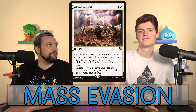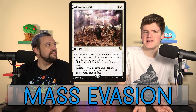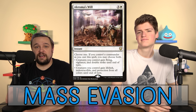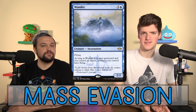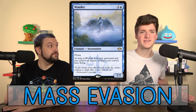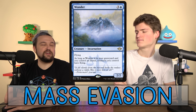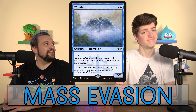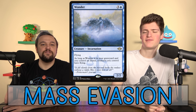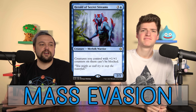After Akroma's Will knocks someone out and you gain 60 life, the other players have to kill you but your board is still dominant. Wonder is another option — put it in the graveyard by discarding or milling it and it gives all your creatures flying. If you've built up enough of a board, that's way tougher to block. This is like what we said about dragons winning by themselves — you can make your whole board into big flyers with Wonder.